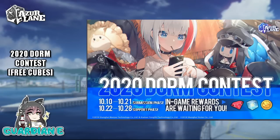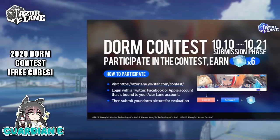So, the 2020 dorm contest — the submission phase is going to be until the 21st, so you've got plenty of time. Whether you want to rearrange things, move things around, or just take it as is, it doesn't really matter. You will get a participation prize of six cubes no matter what. The support phase is on the 22nd to the 28th. The submission phase is from the 10th to the 21st. As long as you participate you earn six cubes — easy peasy. You just have to take a screenshot of your dorm, visit azurelane.yostar.com/contest, and log in with your Twitter, Facebook, or Apple account that is bound to your Azure Lane account. If you have a Yostar account you can use that as well — just hit log in and use the email address.